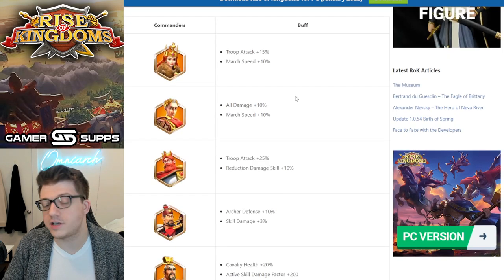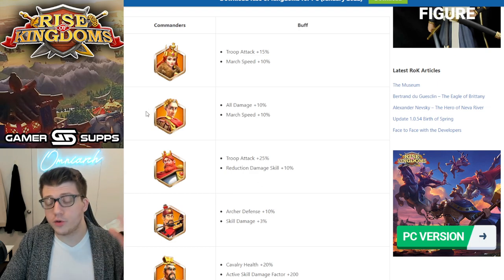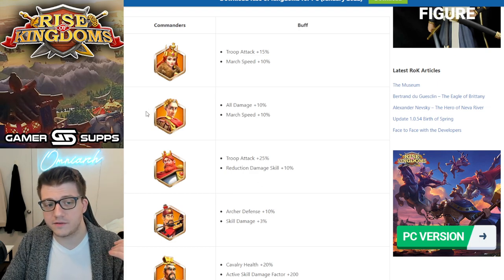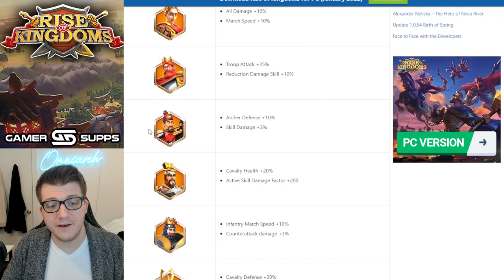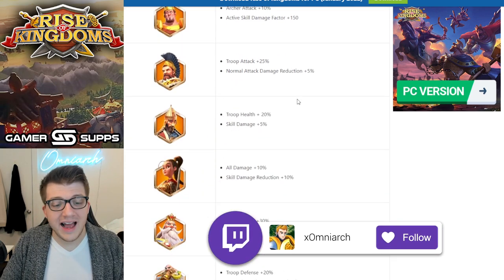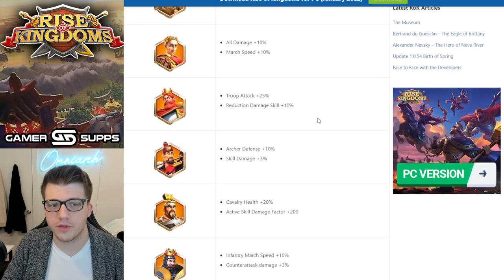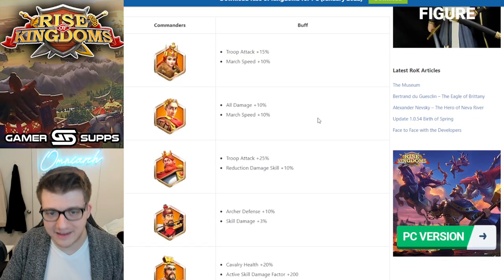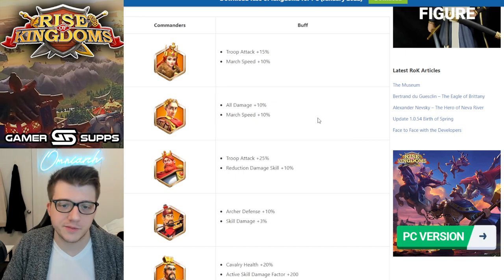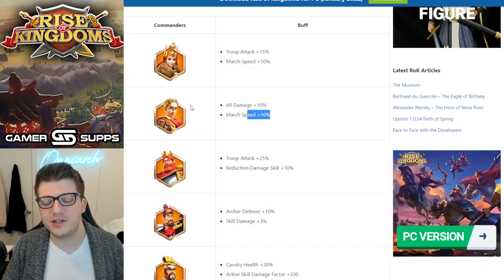What I plan on doing personally is going through the free battle pass feature and slowly investing in the commanders I think are good. I'll probably start with YSG, move on to Martel, and then from there we'll see how expensive it gets, because the price may change over time — the more you unlock, the higher the cost, and that's probably why they want you to spend money.